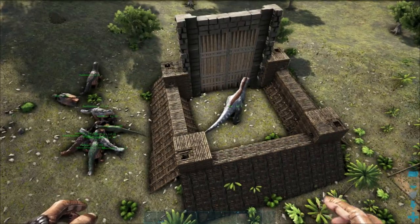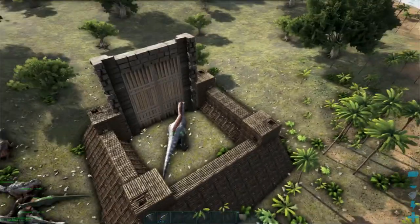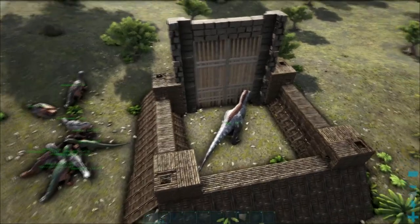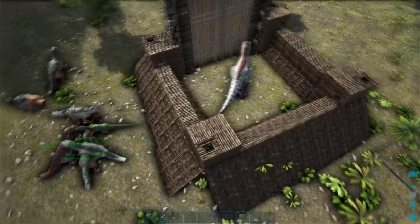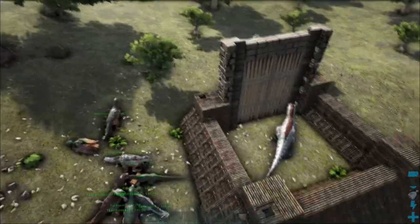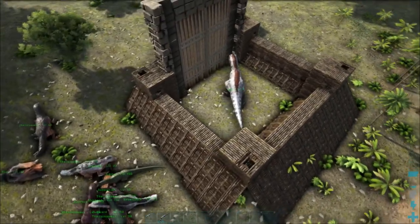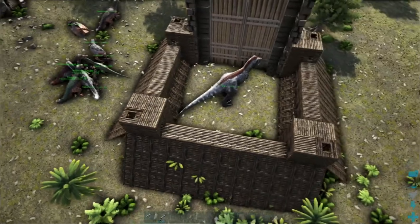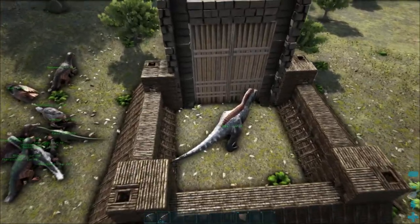Here's my first attempt at a dino taming pen and trap. It seems to work rather well - a dino likes to run in there and get caught in the middle, unable to escape. It's heavily influenced by a friend's construction. Mats Stenberg, a Swedish friend of mine, inspired me to create this monstrosity. It's got three ramps which allow you to draw the dinos in. They run over that and then fall into the middle and get trapped, unable to escape.